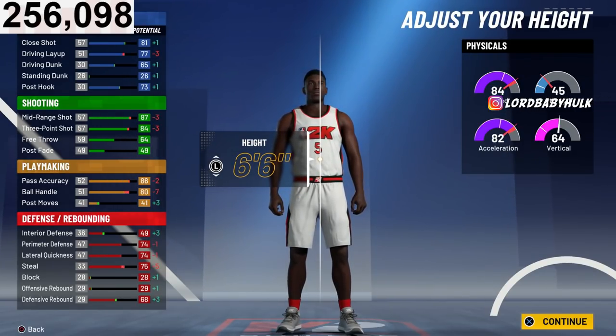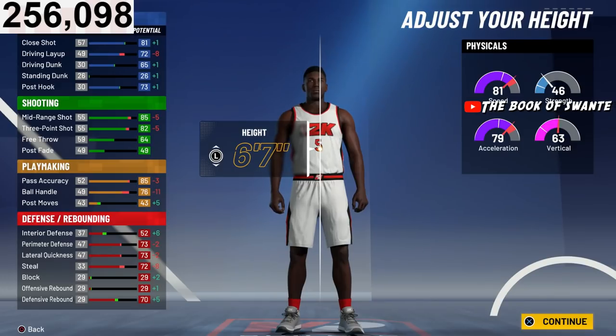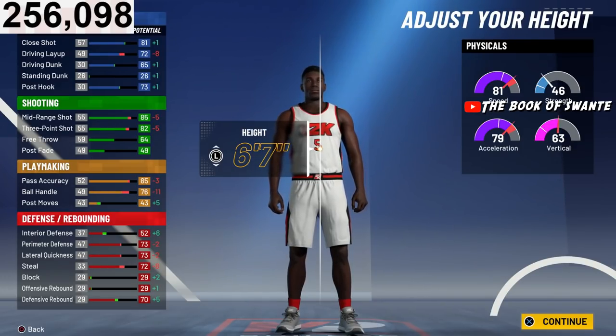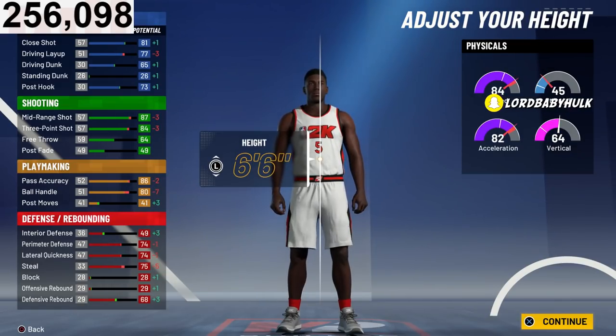We're going to go all the way to 6'6". I would go 6'7", but then things start to drop off a little too much when you have a max wingspan. With 6'6", it makes everything simple. You want to get 80 ball handle. If you want to grind it out, you can go lower wingspan and stuff like that.